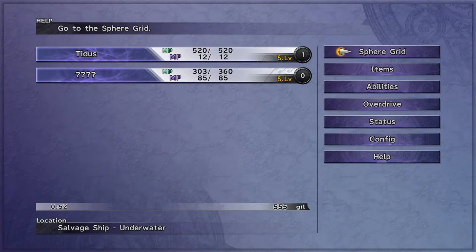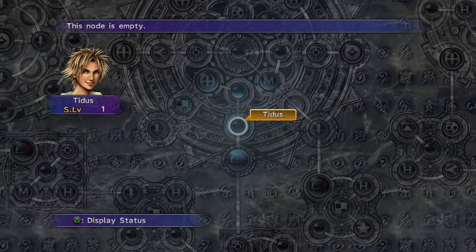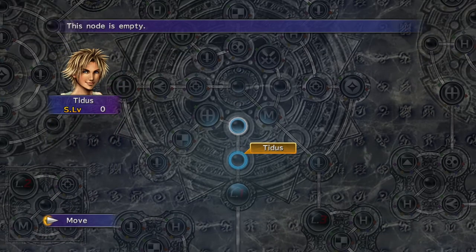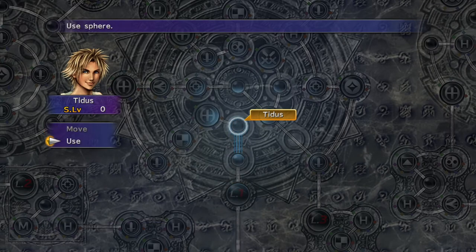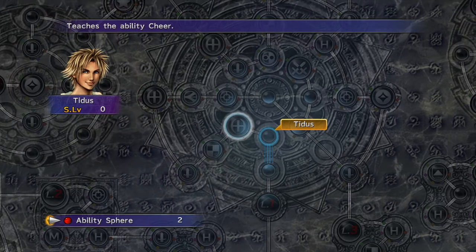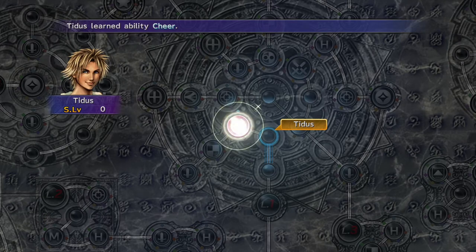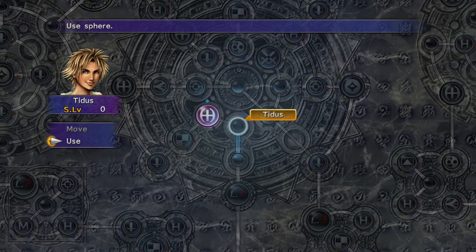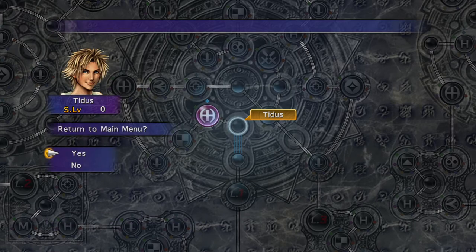Let's go ahead and use the Sphere Grid quick to see if we can unlock any abilities. We can use an ability sphere to teach Titus the ability Cheer. As simple as that. As you level up, you can move further around the Sphere Grid and unlock different abilities using your spheres.